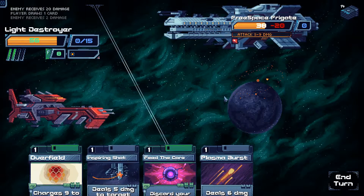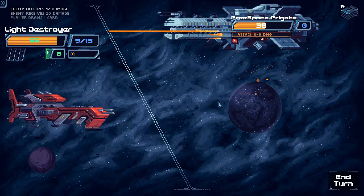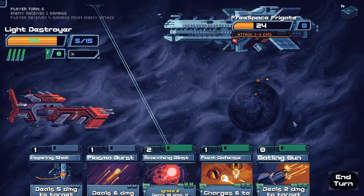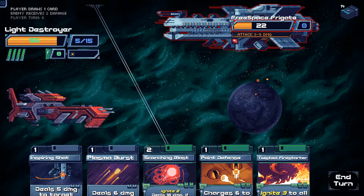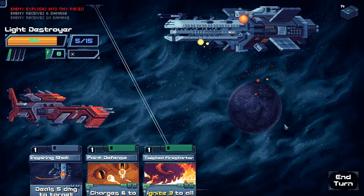Scorching Blast again. Incoming 3 to 9, so Overfield. Then Gatling Gun. Twisted Fire Starter — then we win, because they've got no shields. Scorching Blast is 20, then Plasma finishes them off.